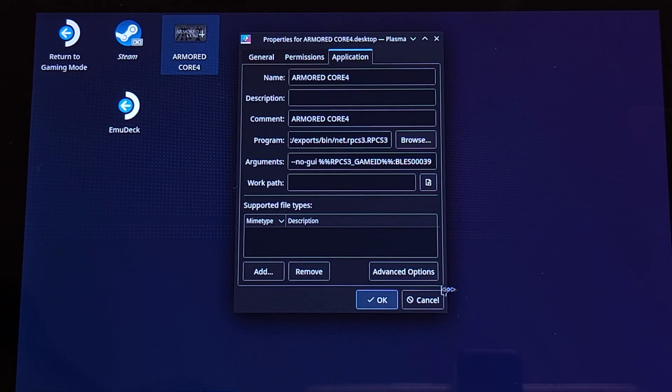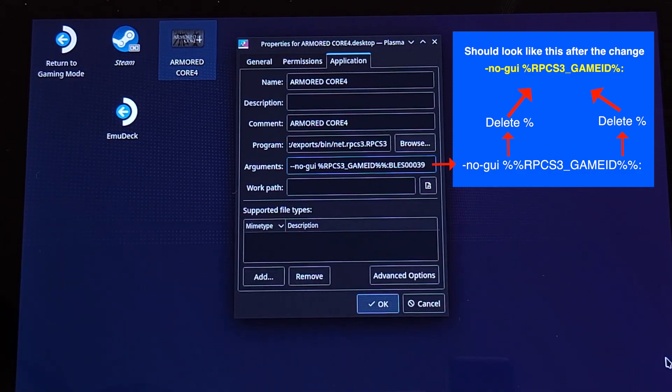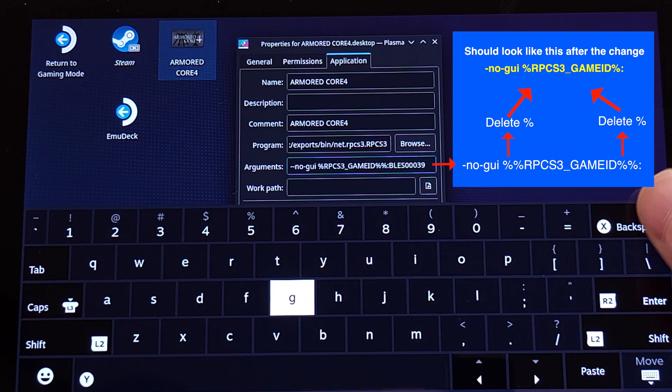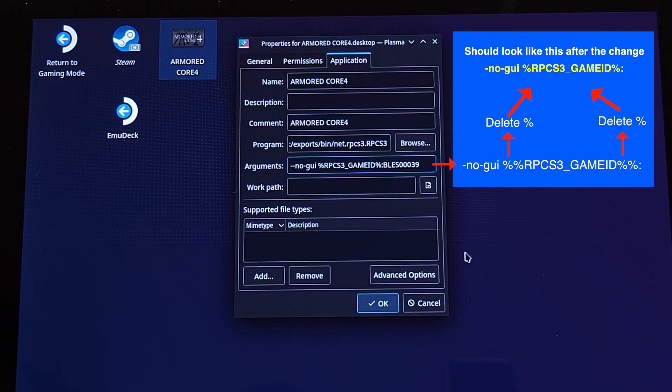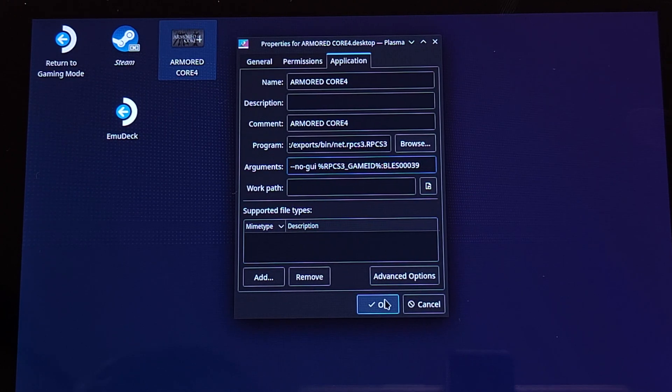Then we need to press the Steam button and the X button together to bring up the keyboard, or you can use a physical keyboard if you like. We need to delete the two percentage symbols on the argument line — only delete one percentage symbol on each end. Make sure everything else is unchanged. Then we can click the OK button.